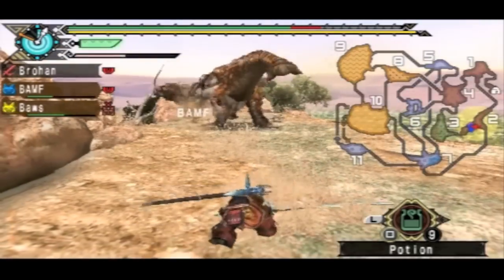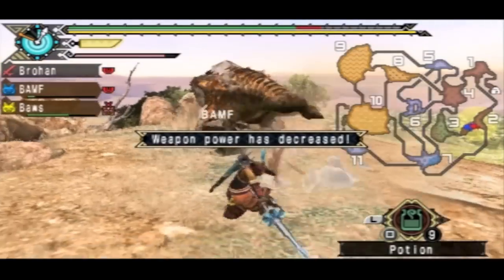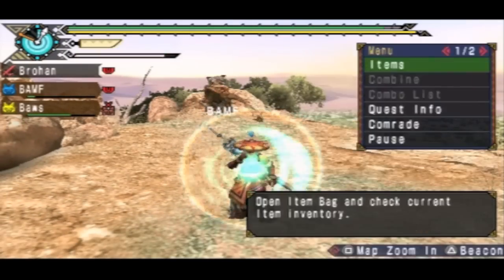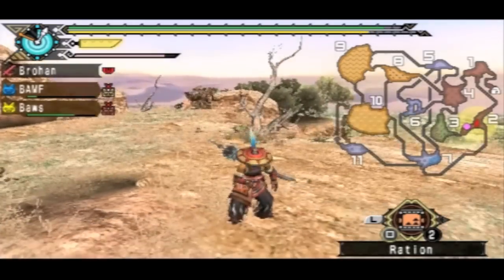I knew I was going to get hit — that's what happens when you try to go a little too aggressive when you're using the longsword. You will take damage, you will get hit. So you don't want to gamble too much with your luck on where he's going to go.